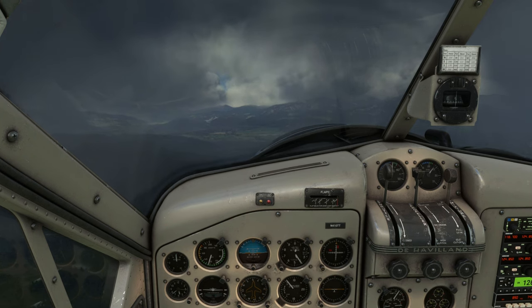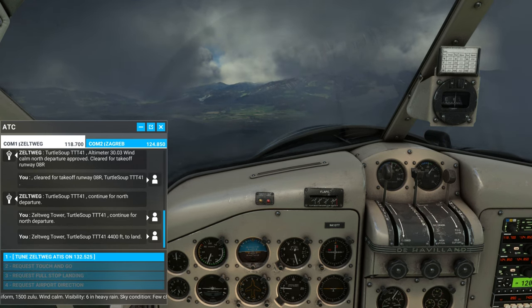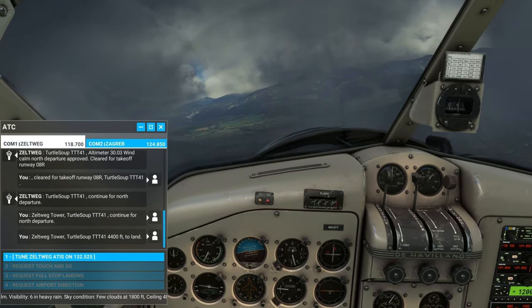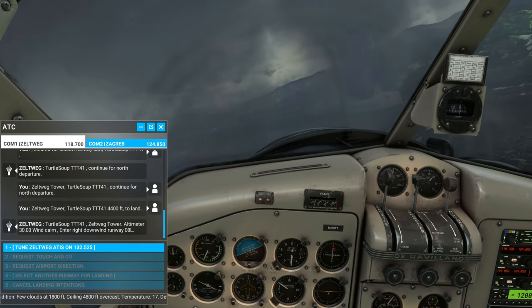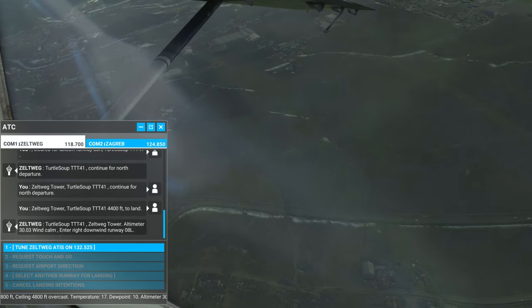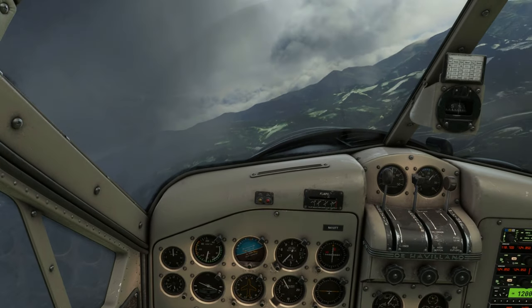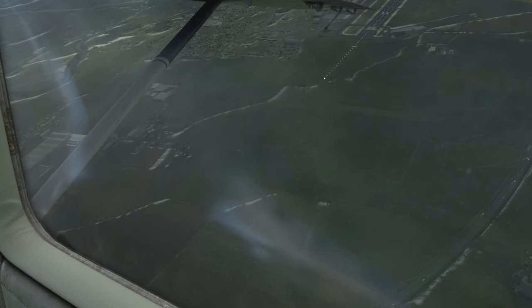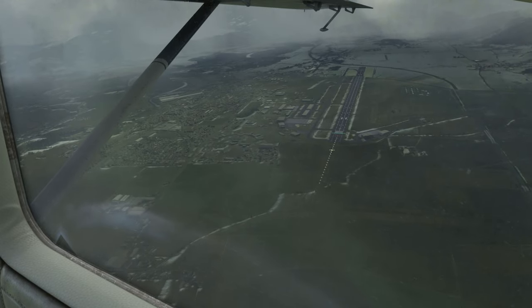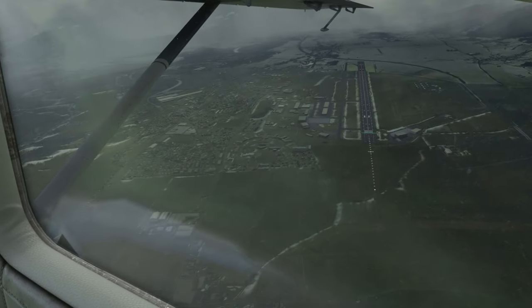That might change next week because there's another race already next week. Undoing active pause - weather came in. Tuning in the airport: Zeltweg Tower, Turtle Soup Tango Tango Tango Four One, 400 feet, to land. Tower responds: altimeter 30.03, wind calm, enter right downwind runway zero eight left. Right pattern - making right turns. We're getting over the runway, hopefully higher than any departing traffic. Right now we're on the right crosswind.